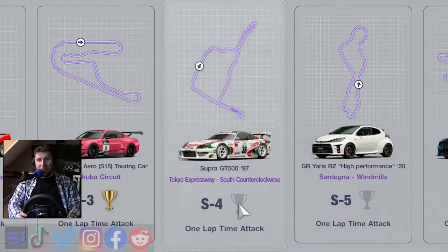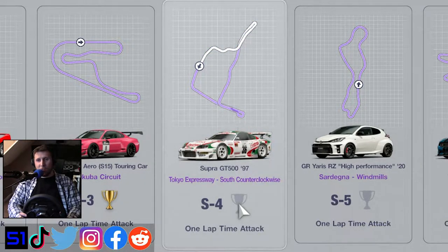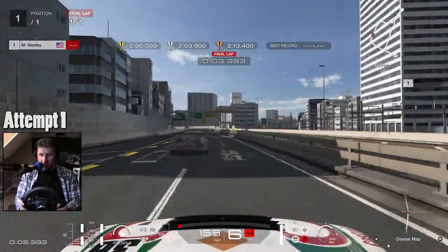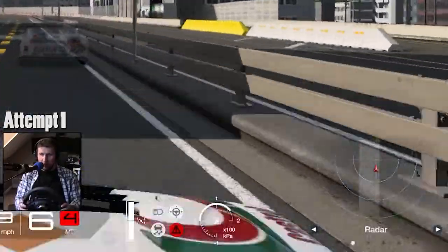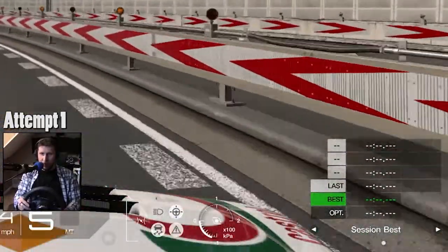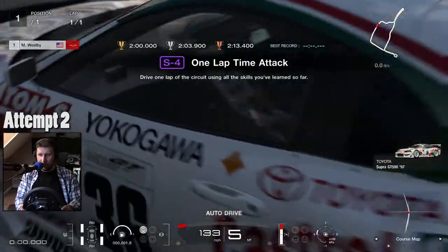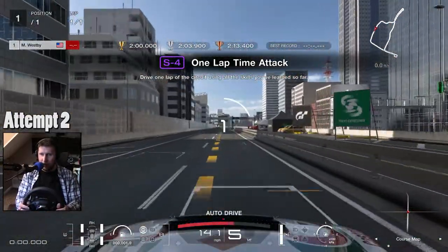That would be the 1997 Toyota Supra GT500 on the Toyota circuit. I need a better view of the racetrack — the course map is what I want. Here we go.